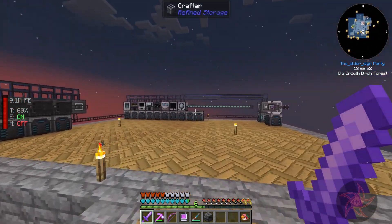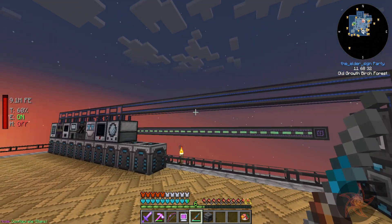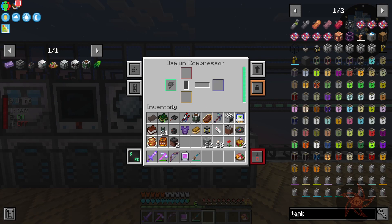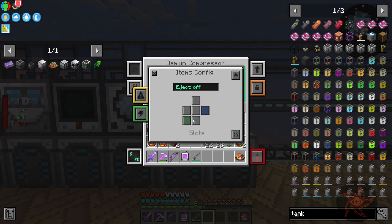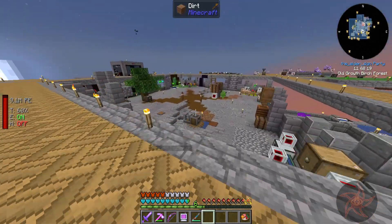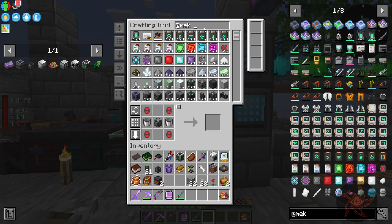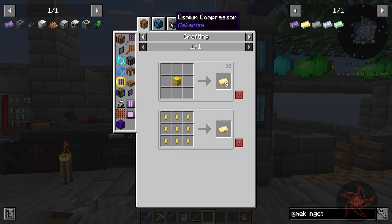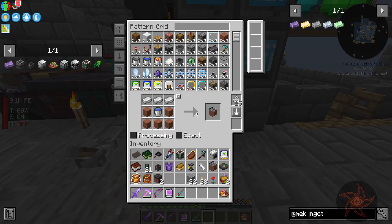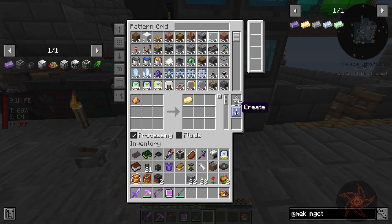We're going to turn auto-eject on. Output, input — should be good to go. Now I need to teach it how to make osmium ingots, refined obsidian ingots, and refined glowstone. These guys — refined glowstone, an osmium compressor. You're going to be a pain, aren't you? You have to add glycerin and osmium, and they have to go into two separate sides. Then we're applying the obsidian ingot — there we go.